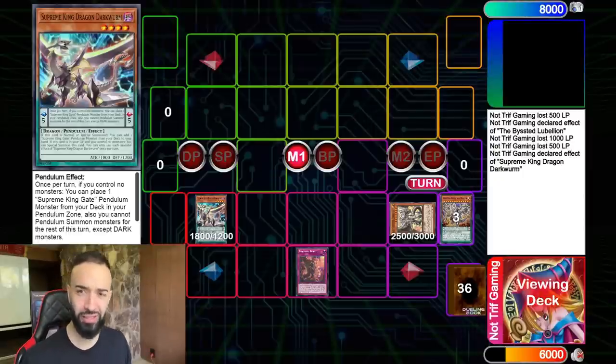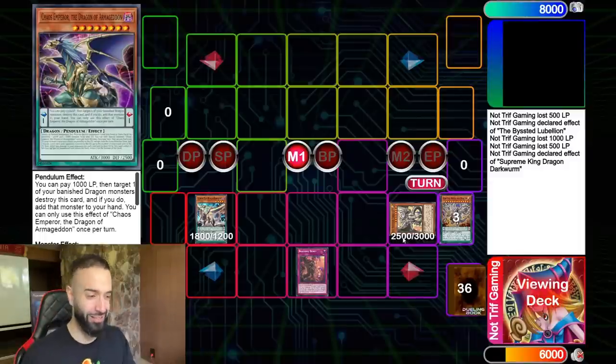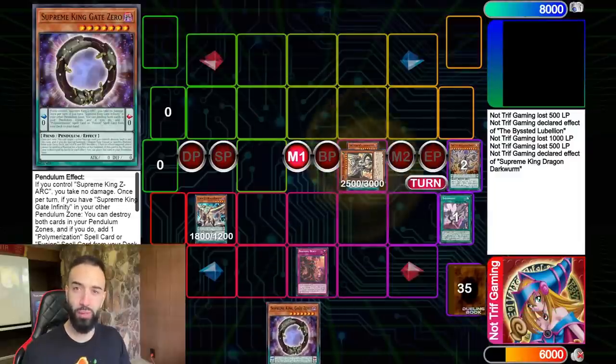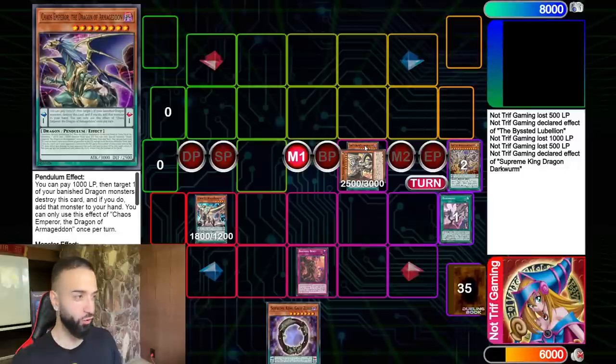You might think this video was just about Chaos Emperor and Dark Worm, but add Gate Zero — have you heard of the card called Beyond the Pendulum? It's coming soon. What's next? You're gonna look at these cards now.